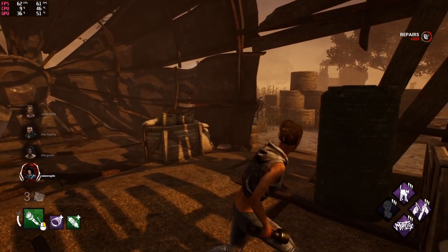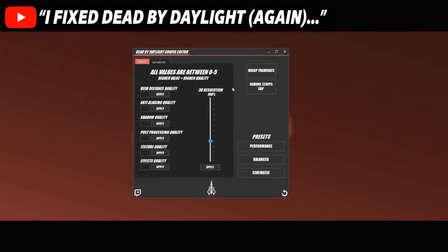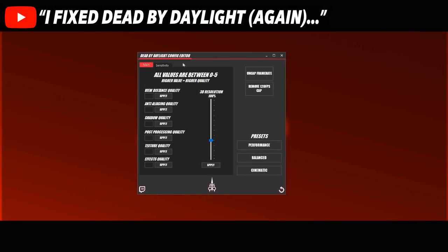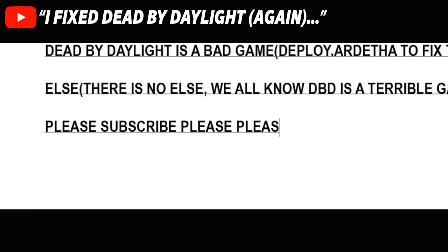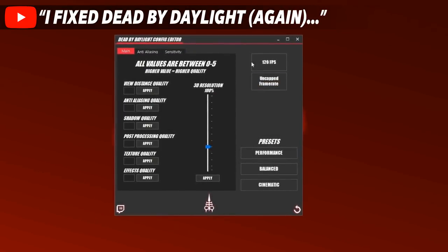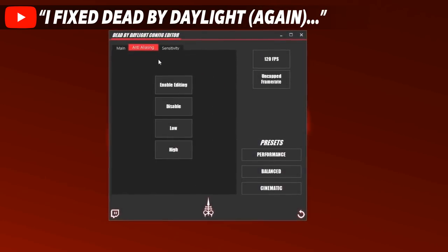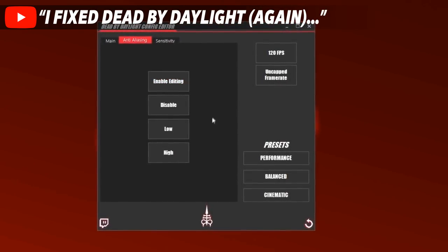After that, I took Dead by Daylight's optimisation into my own hands, as I'm sure many of you are sick of low framerates. I released the Dead by Daylight config editor, which let all of you players get beautiful framerates or increase the game's visual quality to make it look gorgeous. And here we have an update to my config editor, now including an easy way of turning FXAA off entirely, or just adjusting the intensity of it so it's not as over the top.